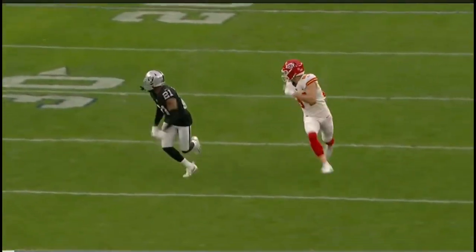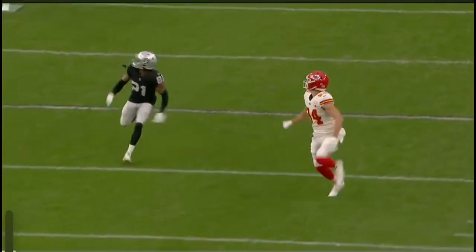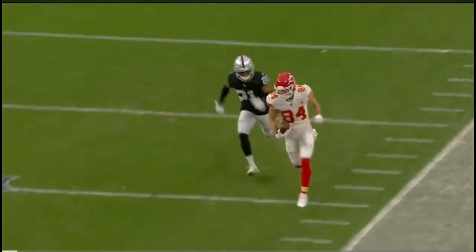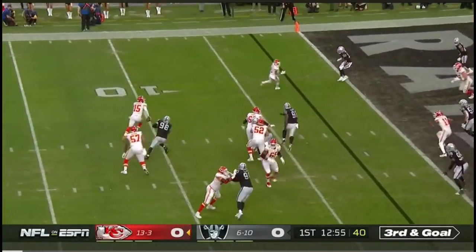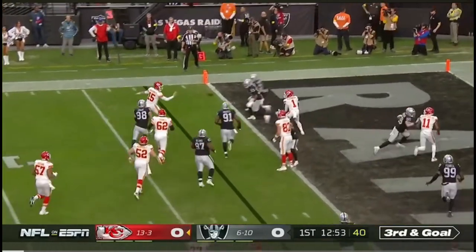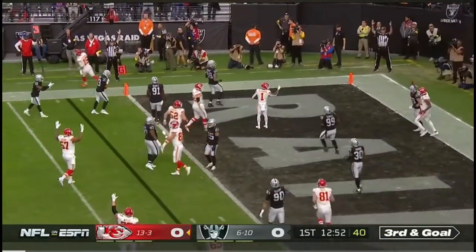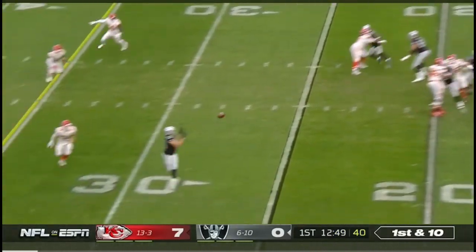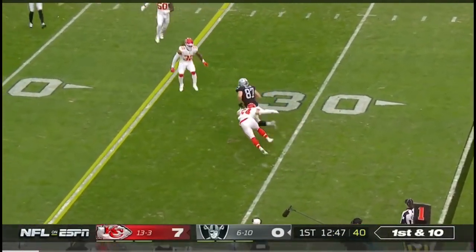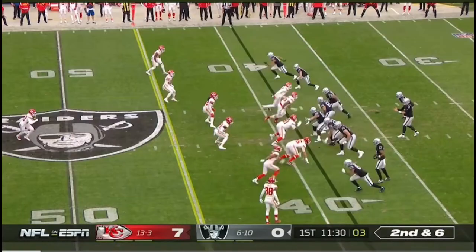Wide receiver Watson goes in motion, he's got soft coverage. Patrick sees the corner sit behind him and throws a ball beautifully out in stride — Patrick's looking left the whole time. Under some pressure, scrambles out of there and shovels it forward. Off the play fake, Stidham throws on first down coming across — Foster Morrow, the tight end.